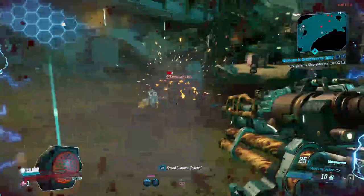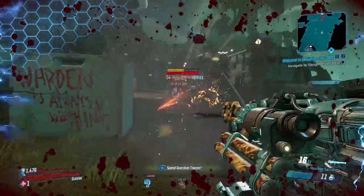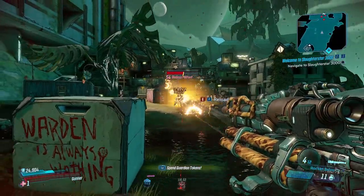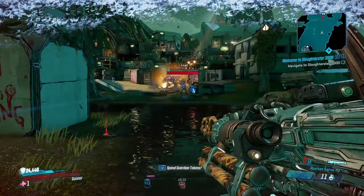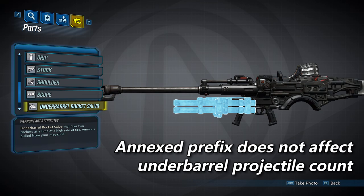The third attachment will be the rocket salvo. The rocket salvo will fire micro-rockets that will each deal 75% of the damage of a normal rocket shot. It also has a much faster fire rate than your normal firing mode and fires two rockets for each round. Like the mortar attachment, this one won't have a cooldown and reloading will allow you to continue firing the micro-rockets. Just a note with all of these attachments: if you have double projectiles on your heavy weapon, it will not influence the underbarrel attachment like it would for other types of Vladoff weapons — so you won't double your attachment's projectiles.